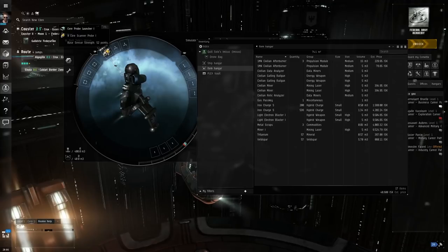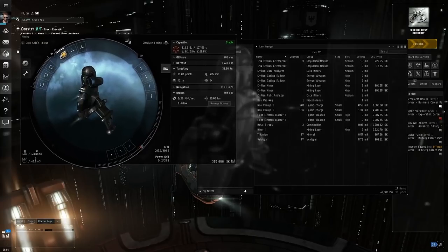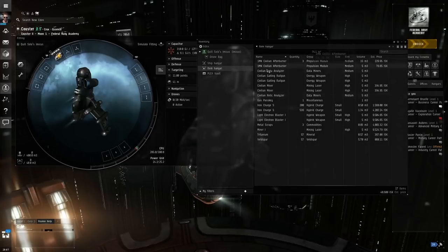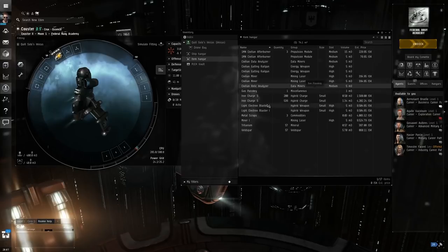The probe launcher will allow us to track down cosmic anomalies, figure out what they are and where they are so we can warp to them. However, once we've found them, there's a good chance we're going to want to break into some stuff and get some loot. There are two primary sites you might find while scanning with your probes: data sites and relic sites. Those sites have containers with really sweet loot, but you have to hack them before you can open them. To hack them you'll need an analyzer — a data analyzer for data sites and a relic analyzer for relic sites.